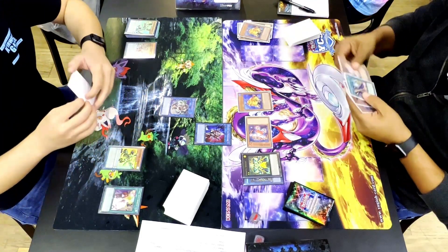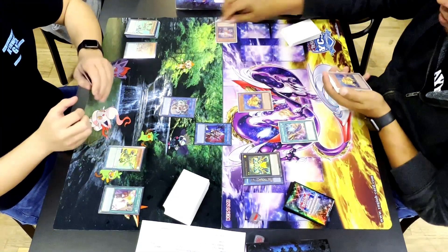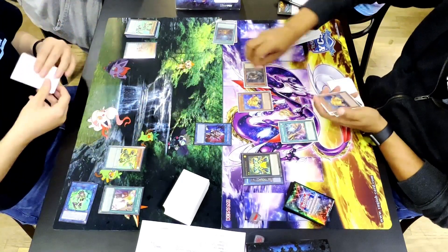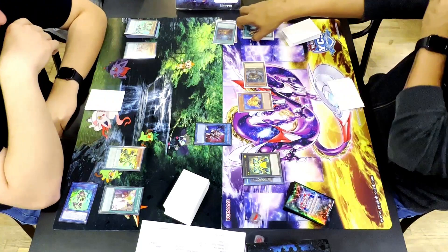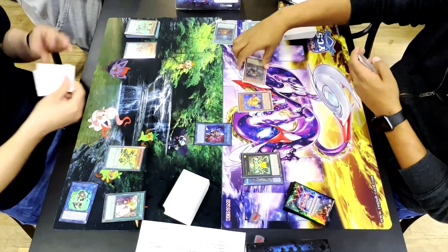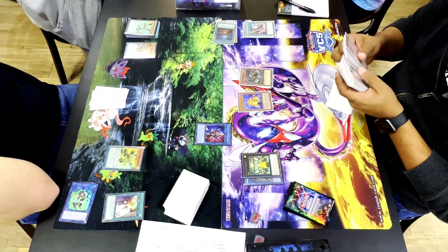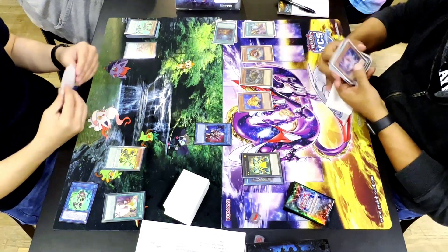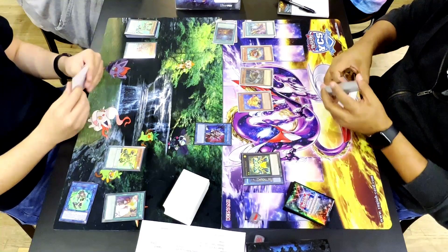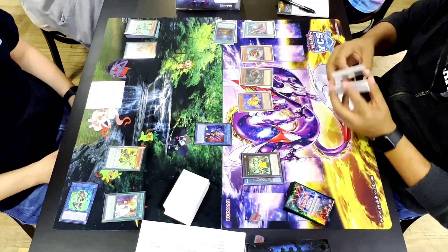Zach mentioned he would have done something completely different — used Smashers to banish IP Masquerina instead — so that way it would have been better. He banishes the Spright Red and banishes IP Masquerina; I attempt to chain IP Masquerina but it wasn't negated — we just misread the card. That was my fault. Now Swap Frog's effect bounces the Beaver back, he normal summons Beaver, Beaver's effect grabs Nimble Angler.